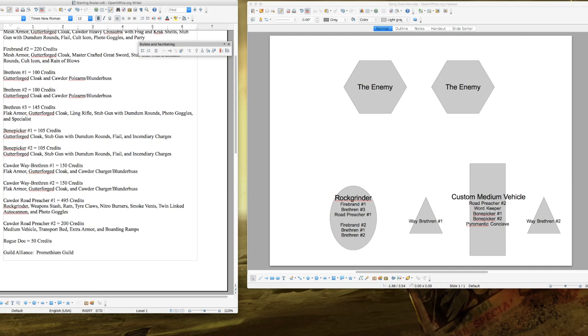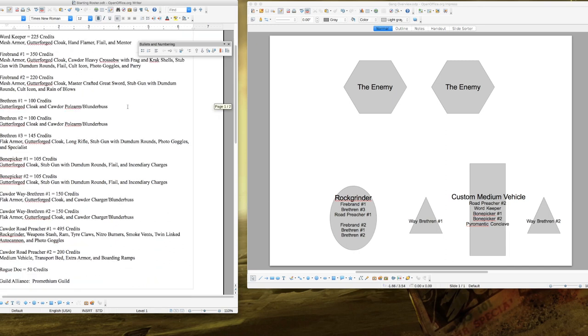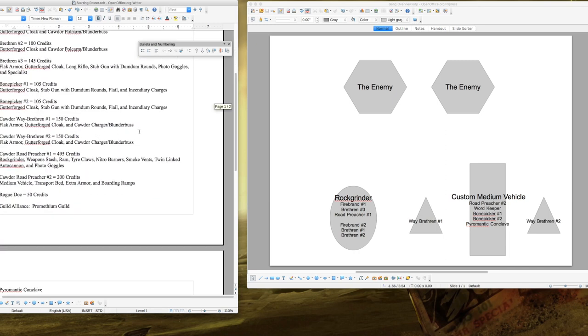Brethren Number Three has a Stub Gun with Dum-Dum rounds, Photo Goggles for all-environment shooting, and the Specialist upgrade. Try to get a telescopic or Infra-Sight for his Long Rifle as soon as possible — Infra-Sight is better since it ignores light cover. Then you have two Bone Pickers at 105 credits each, equipped with Gutterforge Cloaks, Stub Guns, Dum-Dum rounds, Flails for Strength 4 close combat hits, and Incendiary Charges. Pair them with your Word-Keeper to maximize XP bonuses.